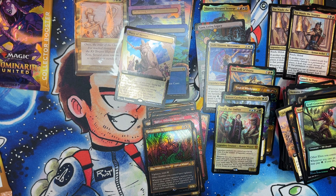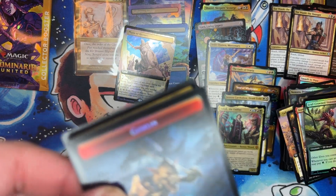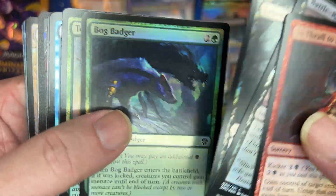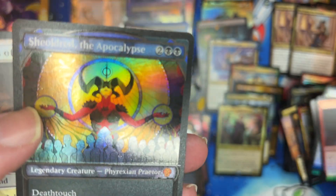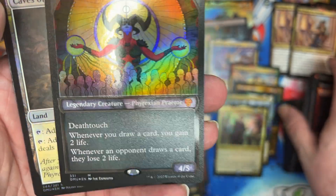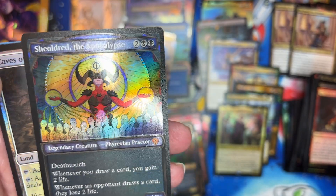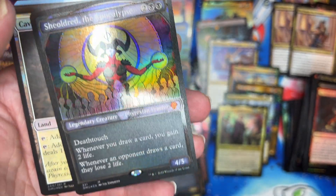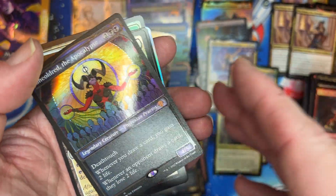Second box — none of the spicy ones. Oh, there we go — the Apocalypse in Textured! That's the card I wanted, for sure. Really sort of want two of these — I mean, one of these has to be put up, there's no way around that. One of them has to be put up. Let me go off camera again and see if I can get a penny sleeve.